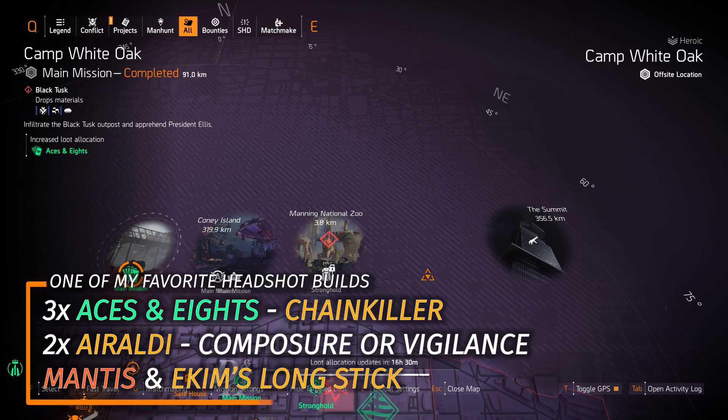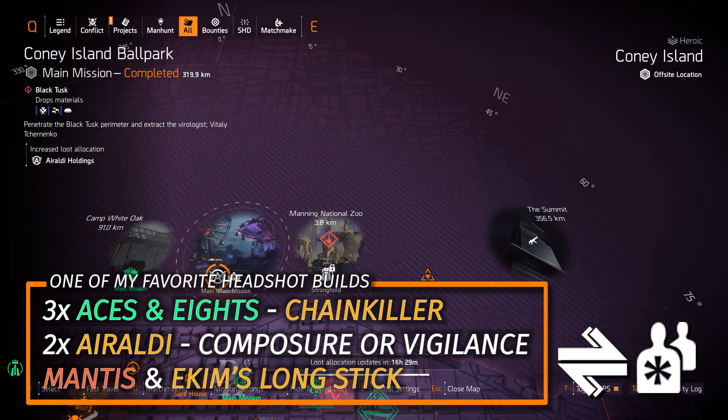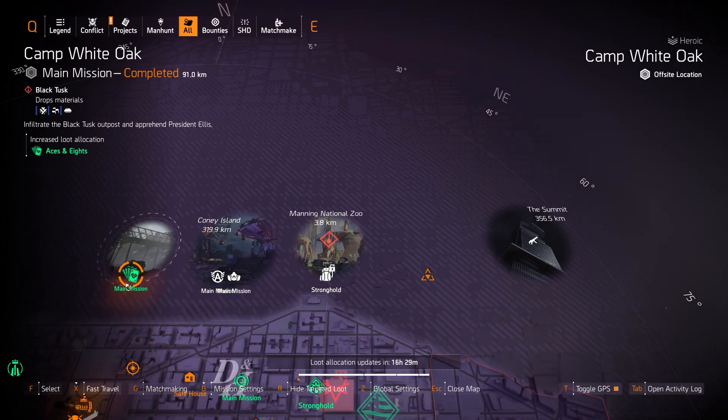I highly recommend using 3 pieces of Aces and 8's, mixed with 2 pieces of Arolda Holding which you can get at Coney Island Ballpark today — one being a Backpack with Vigilance or Composure, and the Chainkiller chest piece with Perfect Headhunter. I always run that with the Mantis as my primary, and Ekem's Longstick with Perfect Deranger or the White Death as secondary. It's a great headshot damage build that does 20 million a headshot.